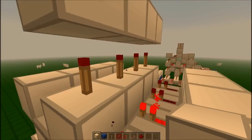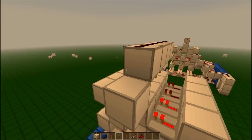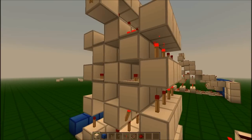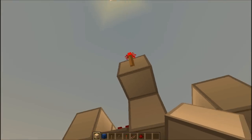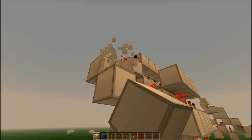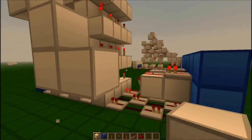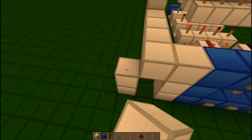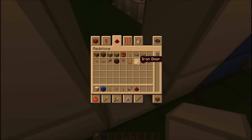As you can see up here, that's caused all these torches to turn off, which means we can feed this out into this torch. This is an AND gate here, and this is your output. So you can have this lead into your door — whatever kind of door you want. I'll just build a little door frame and put the door there.